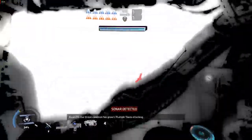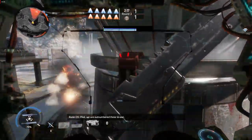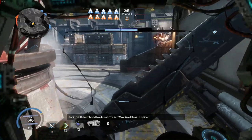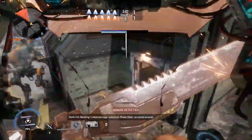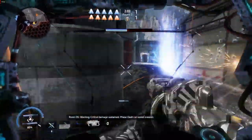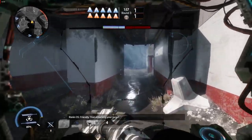Multiple Titans attacking. Pilot, we are outnumbered three to one. Outnumbered two to one. The arc brave is a defensive option. Warning! Critical damage sustained. Phase dash cast is evasion. You are being engaged by multiple Titans. Keep focus. Friendly Titan attacking your target.